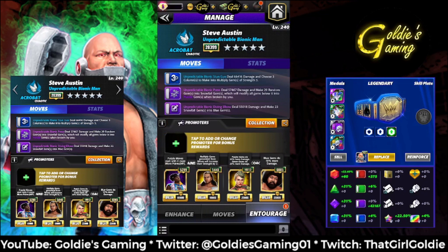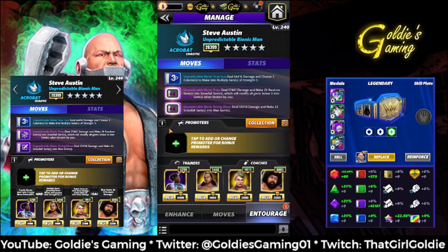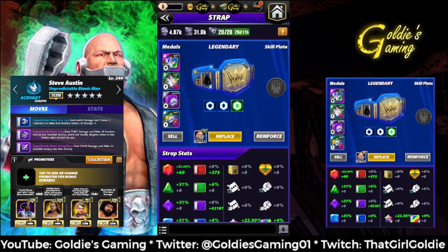For trainers and coaches, keeping it fairly simple: Woods for more starting MP. My tour perks are almost maxed but I'll pretend they're not, so Woods to get going on turn one since both purple moves are five charge — even without tour perks with Woods those two moves will be turn one. Matt Hardy to increase the strength of our multiply gems. If you don't have Matt Hardy, Finn Balor would work — multiply gems do more damage. Lacey as a coach for more purple gem damage and Alpha as a coach for more blue gem damage.